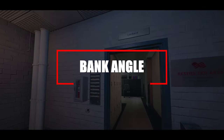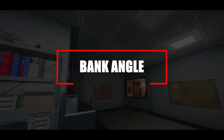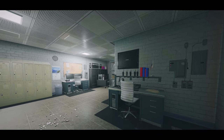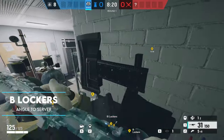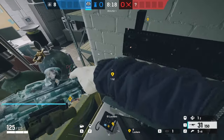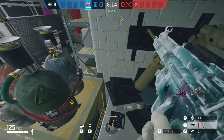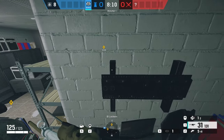Moving on to Bank for this next one — a really nice long angle all the way through into servers. By breaking all of the stuff on the shelf and climbing up on the desk, you can run towards that little shelf and get up on top of it. Once you've made holes all the way through red hole and into the other bomb site, you'll be able to watch people all the way through to that server door and catch them completely off guard.